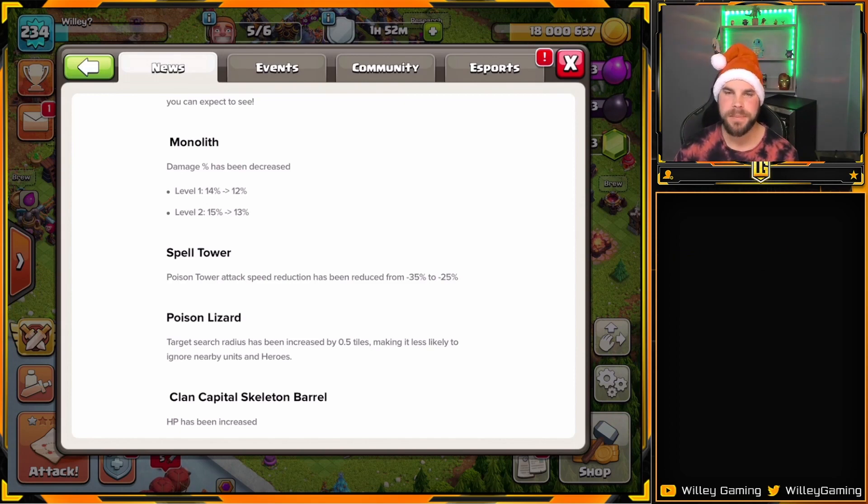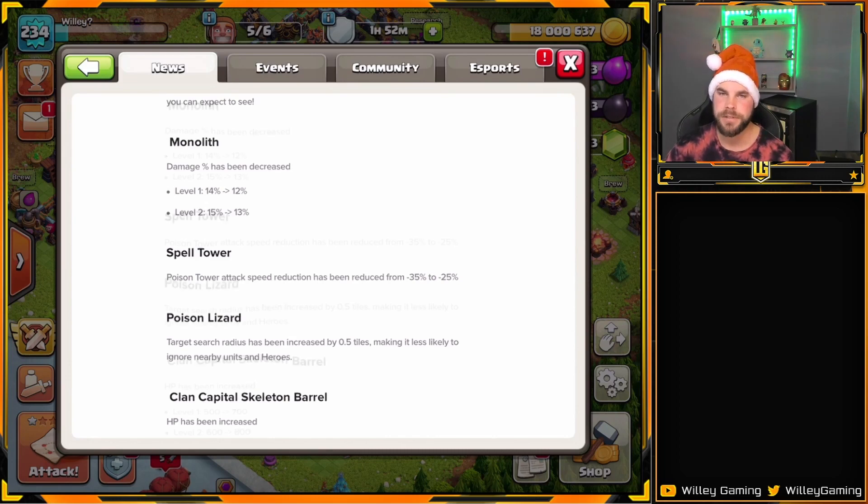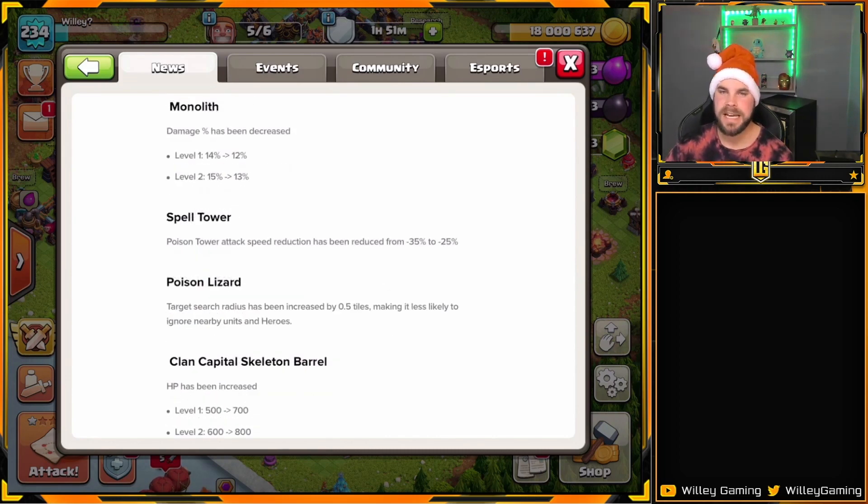The pros are not happy about these changes, but casual players are going to be happy that things are getting a little bit easier. Whether these are good or bad changes depends on where you're at in Clash of Clans — whether you're playing professionally or as a casual player. I know most people are casual players, so overall this should be a good change. I do have some ideas on how Supercell could cater to both the pro players and the casual players, but that's a topic for another video.